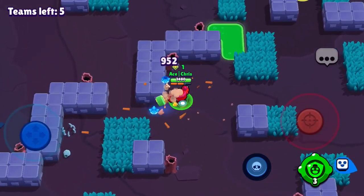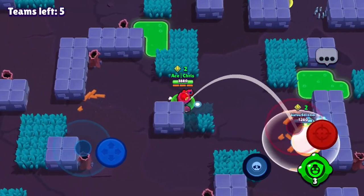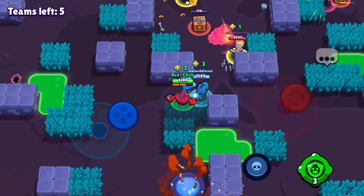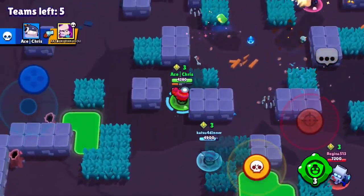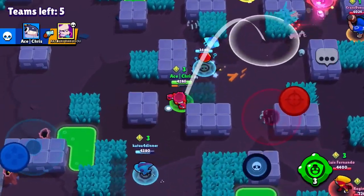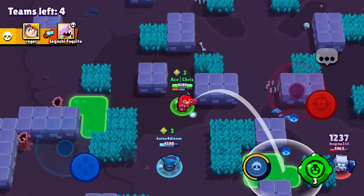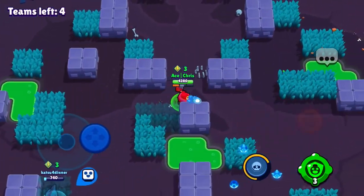I try to go for a box but Leon goes for a different one — that's okay. I like to use Tick to hit people with mines all over the place while Leon was getting most of the boxes. Right here my Tick head hits a Bull, I'm pretty sure, but doesn't kill him. There's an 8-bit we're gonna try to take out.